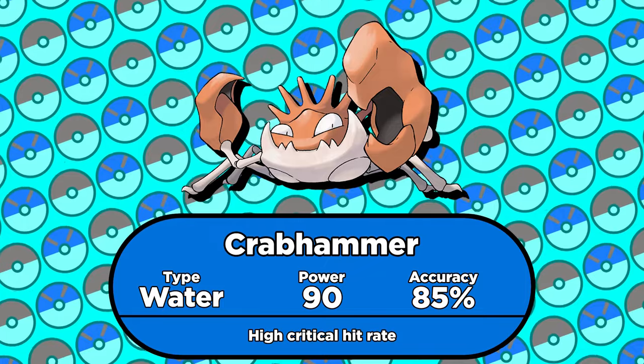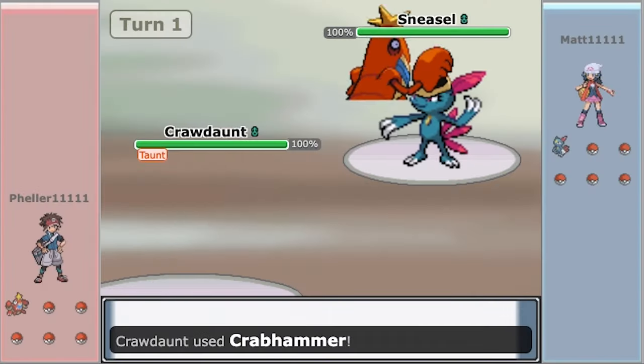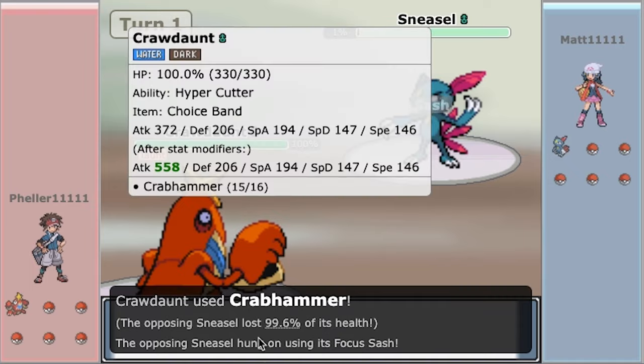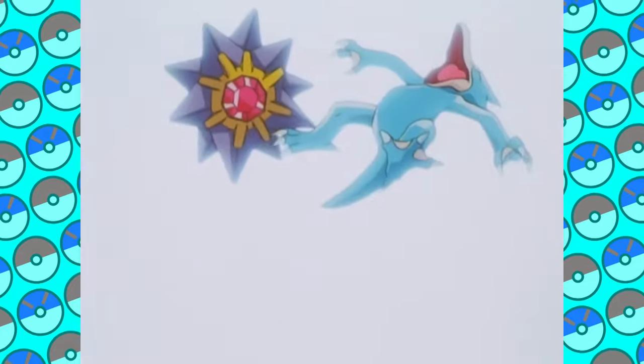Crabhammer becoming physical was also nice for Kingler, as well as Crawdaunt, who can also learn the move now. Crawdaunt's STAB of choice is usually Waterfall though, because it's more accurate than Crabhammer. Dive and Clamp being flipped didn't make much of a difference in the grand scheme of things, although Dive would cause some issues later on.